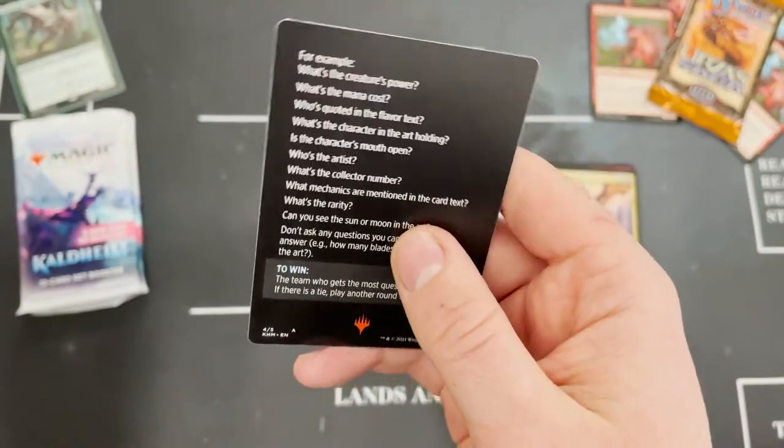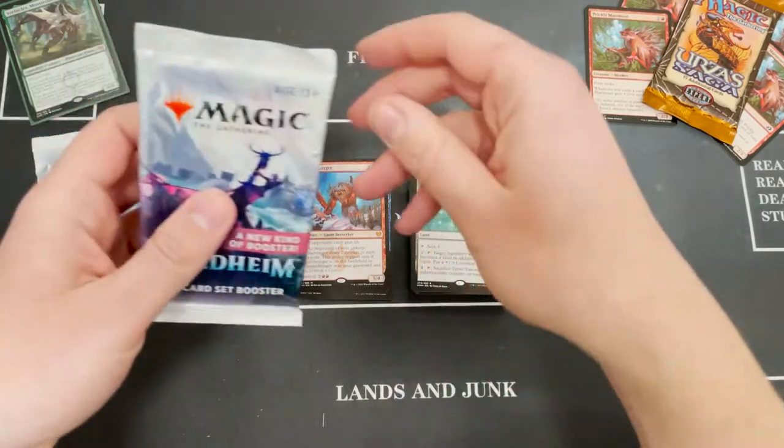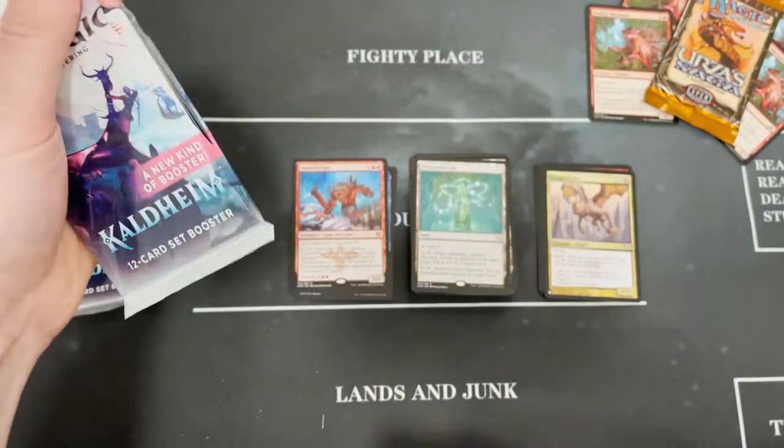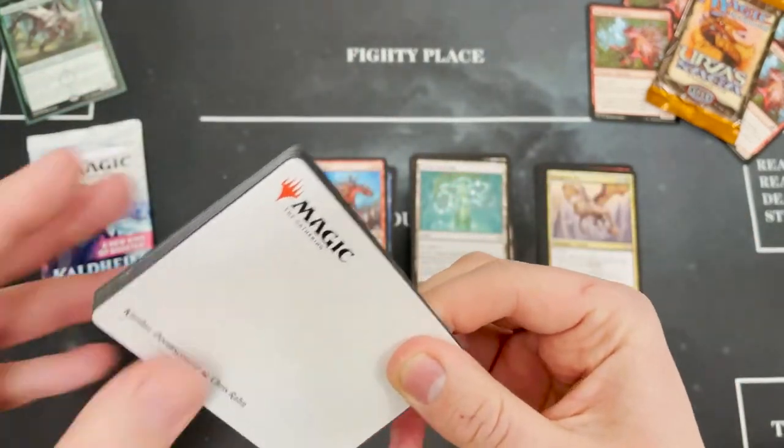Giant Ox — Meme Master Steve loves his thick oxes. Careful Study — that Magic mini game you're never gonna play. Two packs left — what are we gonna get? Something good maybe? Another gold signed card? No.